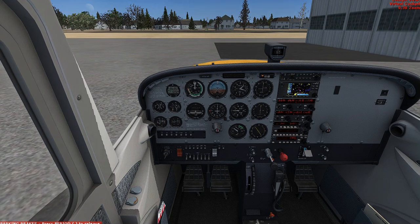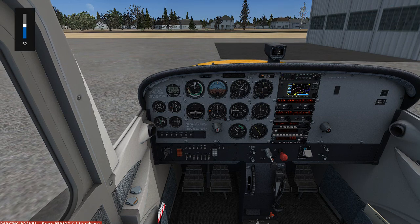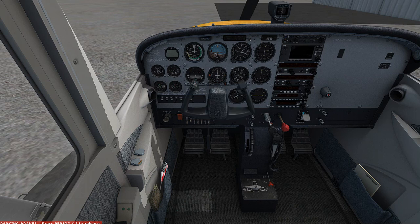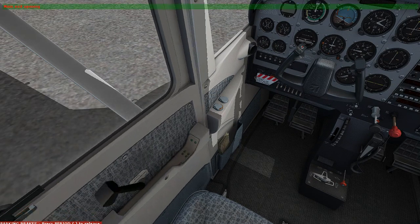Alright you guys, welcome back. I've let it run for a few minutes just to let it warm up. I'm going to go on and turn this one off and we'll go on to the next one. Go on and turn the mags off. Pull the mixture out. Set everything back the way it was pretty much. I've got to push the yoke all the way down - there's a certain position for this. There we go. Meet you guys at the next aircraft.